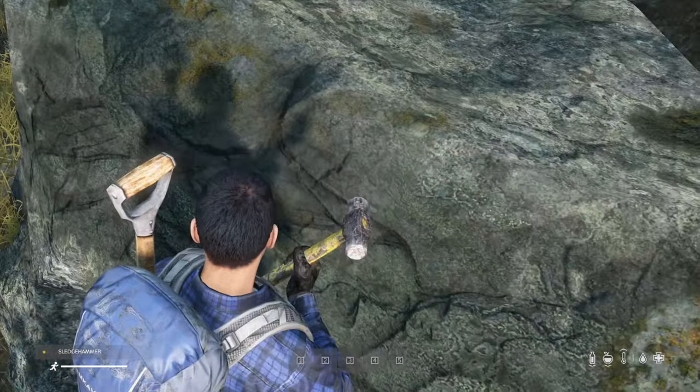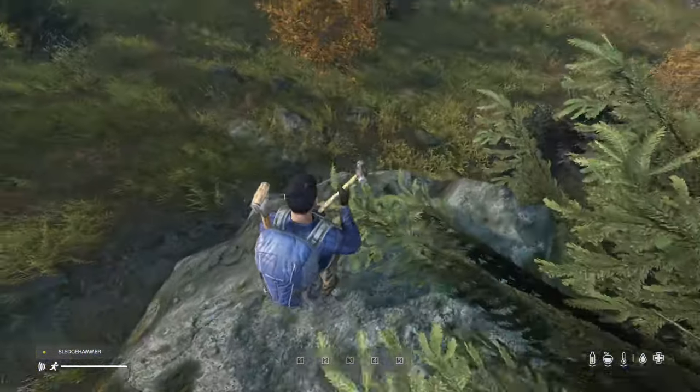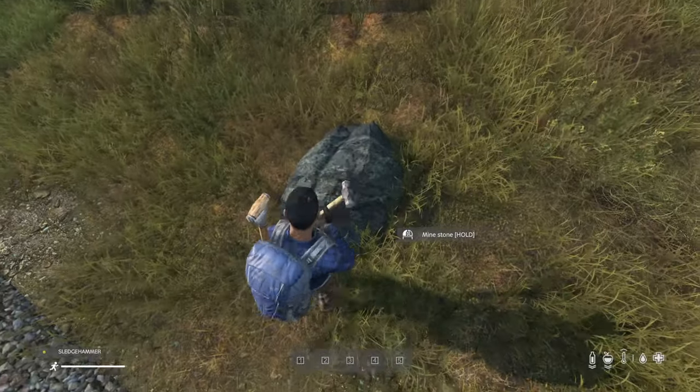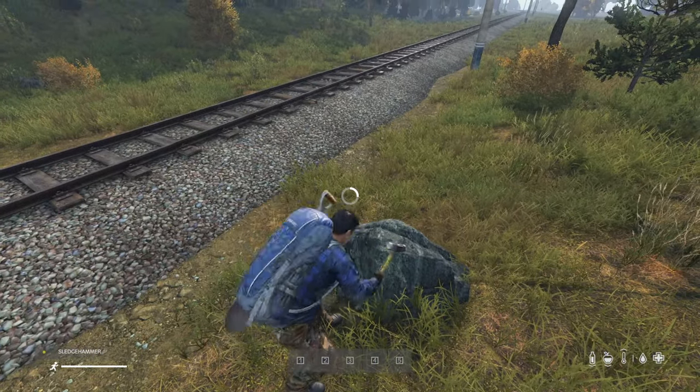Stones can be harvested by using a sledgehammer on rocks. Not all rocks can be mined with sledgehammers — typically they'll be clean and free of excessive moss. You'll see the prompt come up if you're able to mine them.